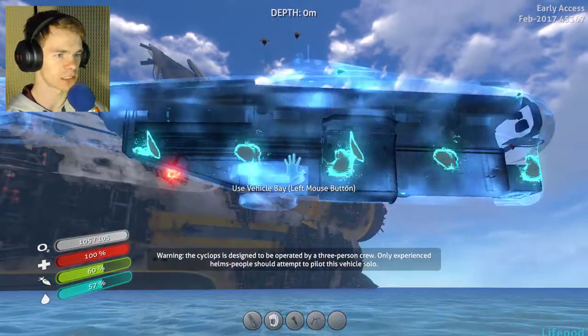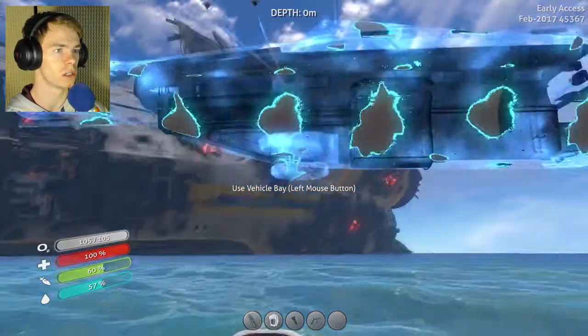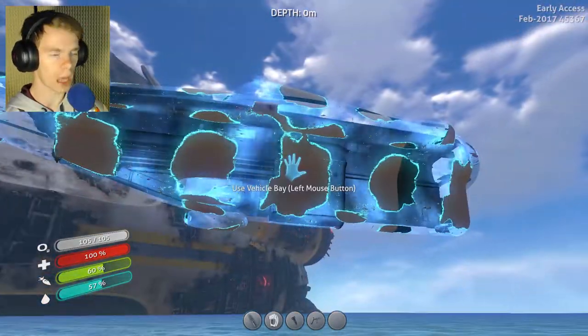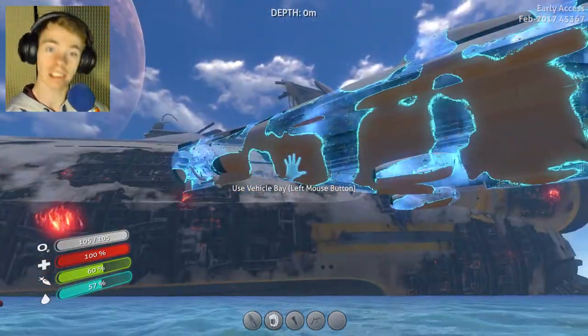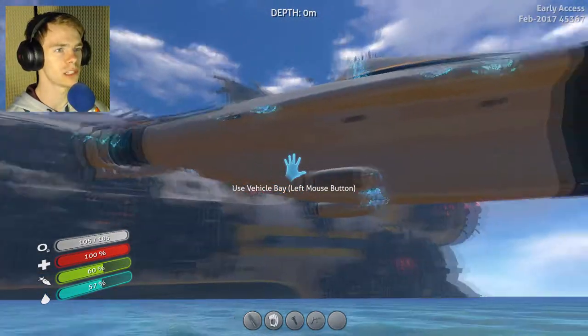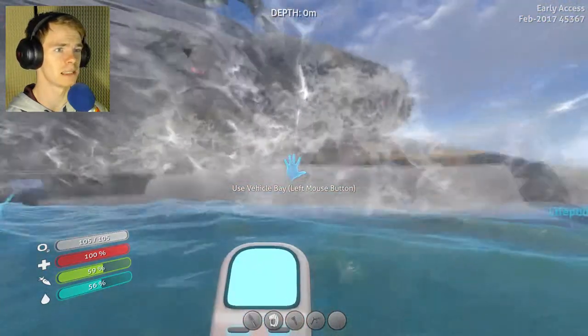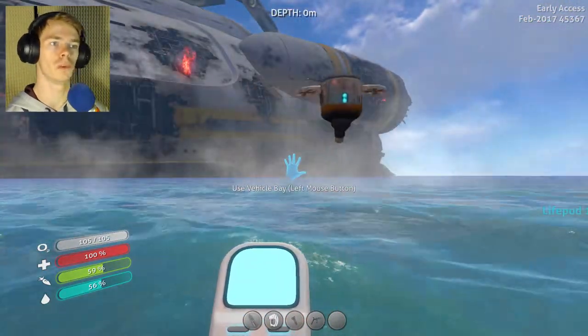Whoa. Cyclops is designed to operate a three-person crew. Only experienced helms should proceed. Okay. Well, this is my new base. I'm actually really excited to see what I can do with this because I'm pretty sure I can put everything I need in that base except for a moon pool.